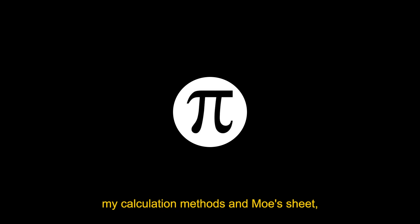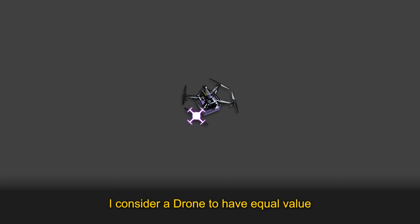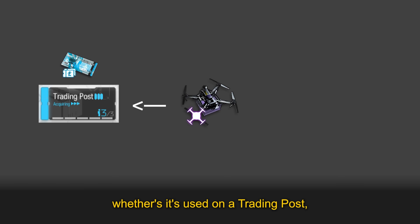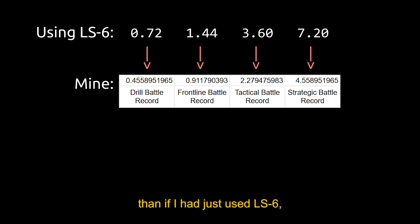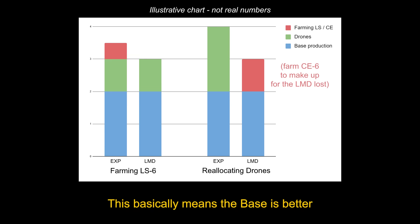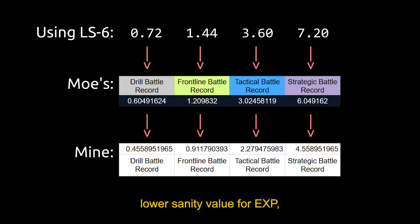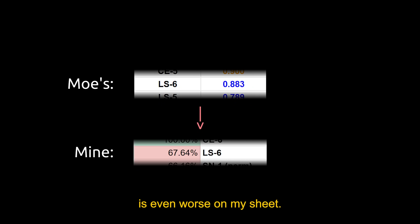There are two main differences between my calculation methods and Moe's sheet, besides just being more up to date. First, I use a different sanity value for EXP, or battle records. I consider a drone to have equal value whether it's used on a trading post, EXP, or gold. This sets the value of EXP lower than if I had just used LS-6, which means it only has an efficiency of 68%. This basically means the base is better at producing EXP than LS-6 is, and if you want to farm battle records, you should use drones to produce more in the base instead. Moe's spreadsheet also sets a lower sanity value for EXP, but it's a bit higher than what I use.